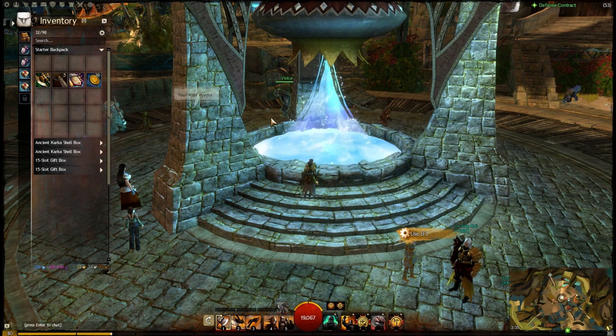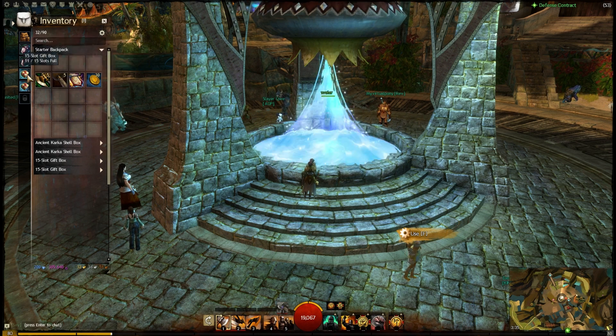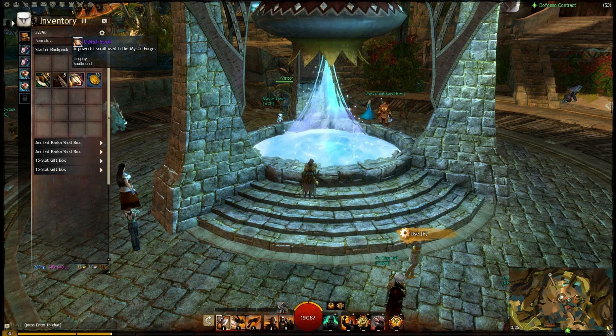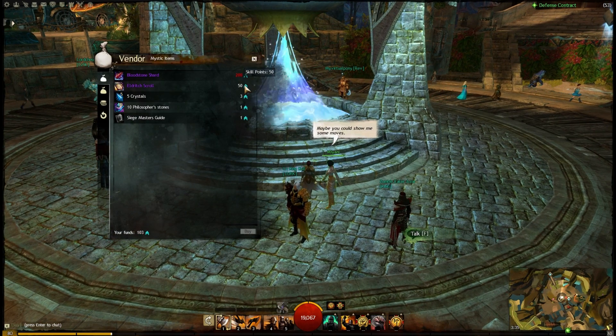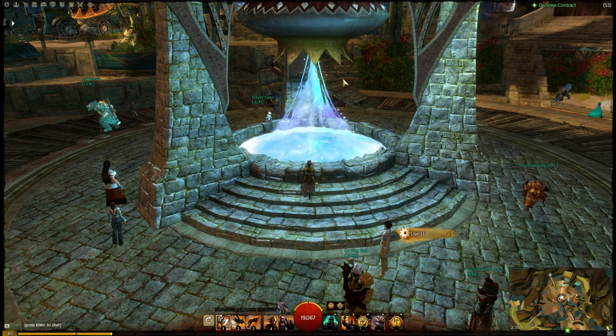It's also a relatively cheap way to get yourself an Exotic. It costs around just a shade of five gold, about four and a half maybe, for the materials. The only thing is the Eldritch Scroll — the Eldritch Scroll does cost you 50 skill points from Mianni. So firstly, I'd suggest don't do this unless you have spare skill points.